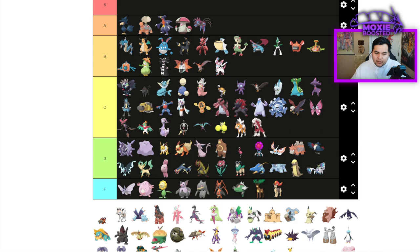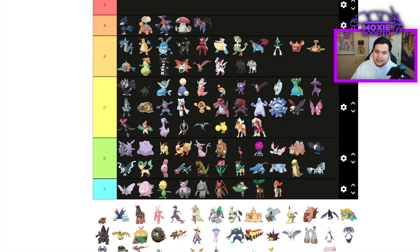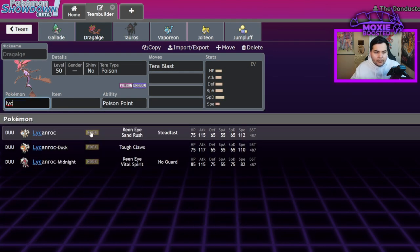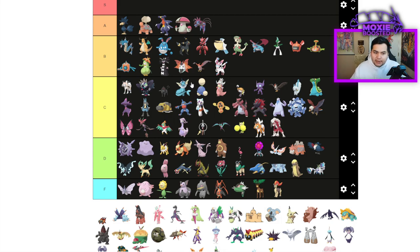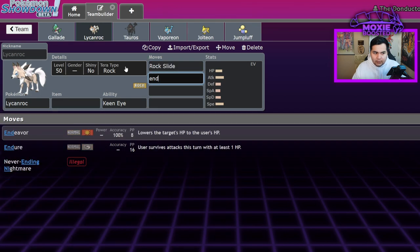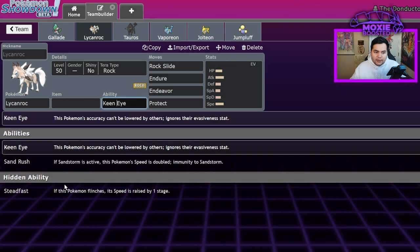Both of the non-Dusk Lycanrocs are going to go into C tier, but the Sand Rush Lycanroc I'm tempted to put in B tier — I'll call it top of C tier. It runs Focus Sash, Rock Slide, Endure, Endeavor, and Protect. It's a fine Pokemon right now because it eliminates a lot of bulkier Pokemon in one hit, and Sand chip damage picks up afterwards.